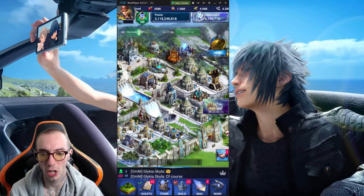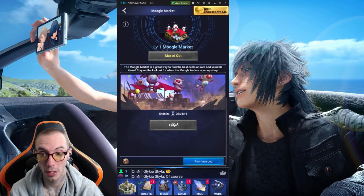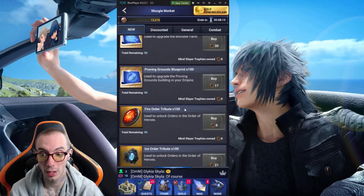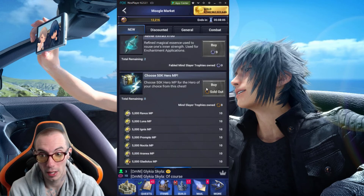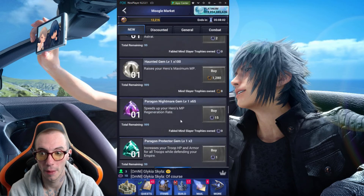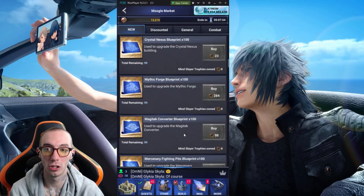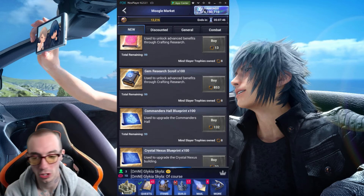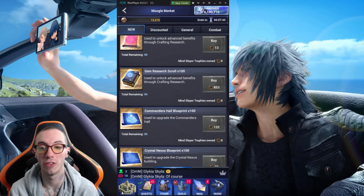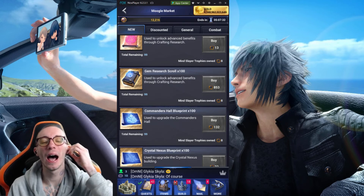Make sure you guys are checking that event every 24 hours when they restock. Make sure you're getting that free MP — do not forget to get your MP every time they restock it. They give you one, and it's free MP — make sure you get it every time. Look into getting your elite research. There's just so many good options: elite research, upgrading your Magitech Converter, your Mercenary Blueprints, your Oracle Temple. There's just so much value out of this event. Make sure you guys do not miss this event — get out there and grind.